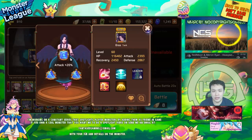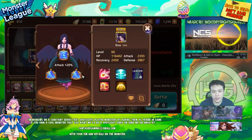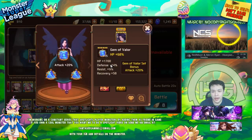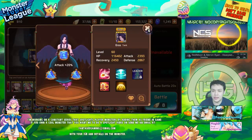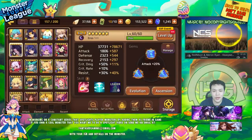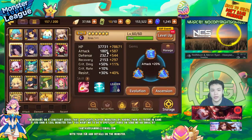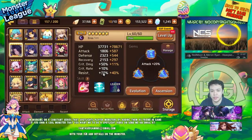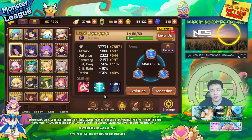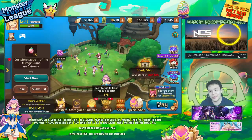I mainly focused on resist because I think resist is very, very important for active healers. The most important stat for any active healer is definitely resist. All three gems have pretty high resist: 17, 14, and 9. He has 70% resist total. I don't have any crit rate because light and dark healers don't get that extra 50% crit damage — instead they get 10% extra resist, which is really really good for active healers.